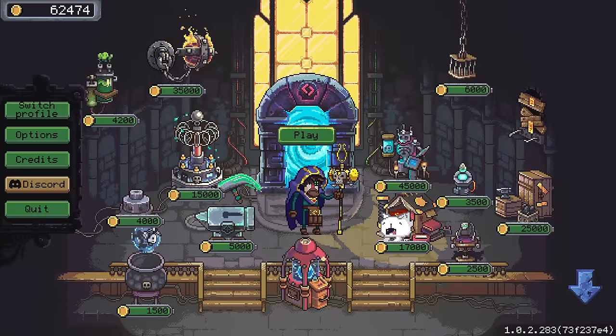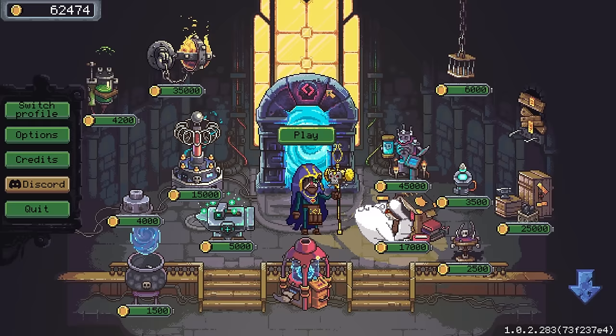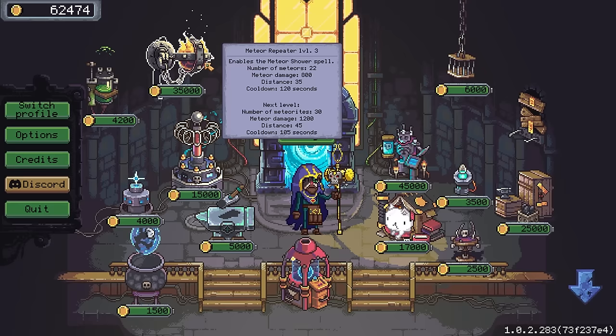Welcome back everyone to Necrosmith 2 and to 62,474 gold sitting up here in the bank. I played two maps on the first level, which does make me think that maybe they have tweaked the gold on every map. Nevertheless, we've got enough money to do some big chonky upgrades. This one is shiny and very attractive. Getting three titans would change things quite a lot, and getting a much greater meteor spell is also quite tempting.